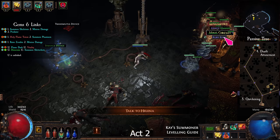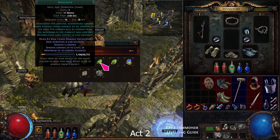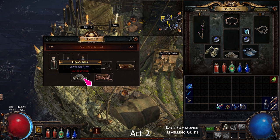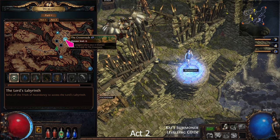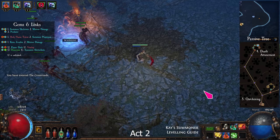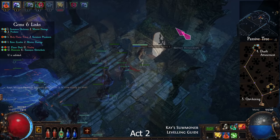From Greust, take Desecrate. Identify and sell any yellow items. Take a Heavy Belt from Yeena and buy a Jade Amulet and Summon Skitterbots. Go back to the Crossroads, then go right to the Fellshrine Ruins and the Crypt. Complete the trial and return to town.